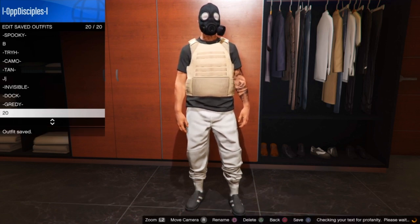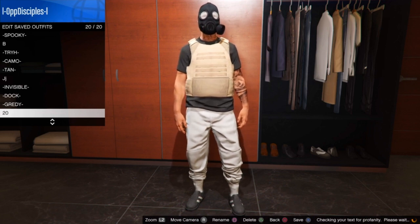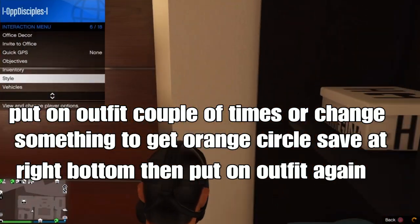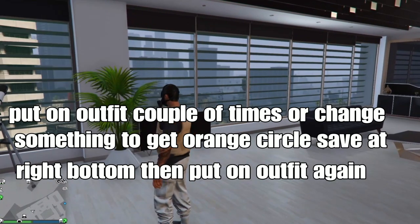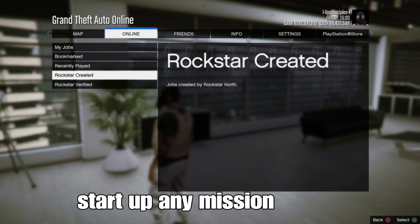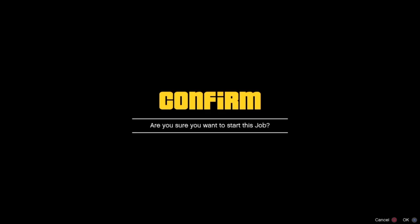Save your outfit once again in slot 1 or slot 20. Next, put on your outfit a couple of times from the interaction menu or change something to get an orange circle save indicator at the bottom right corner. Then put on the outfit again that we saved. From there, go to online jobs, play jobs, Rockstar created, then go to missions and start any mission that has a gun store available.